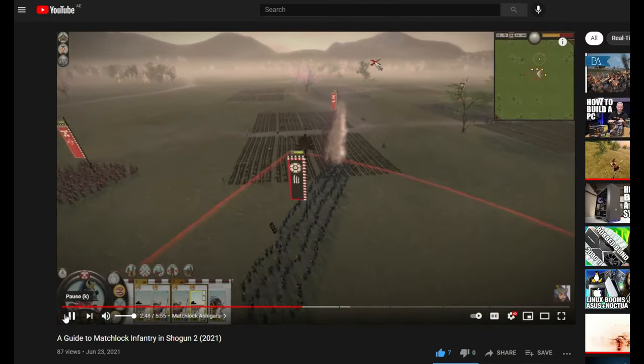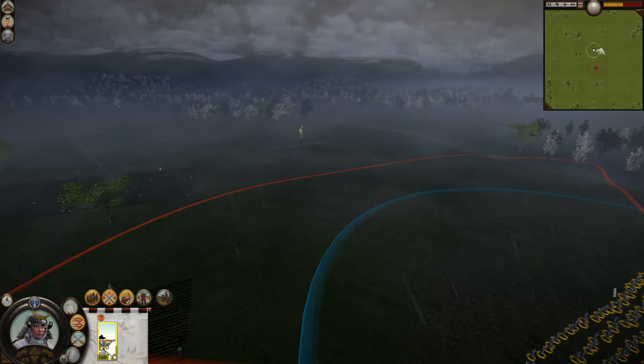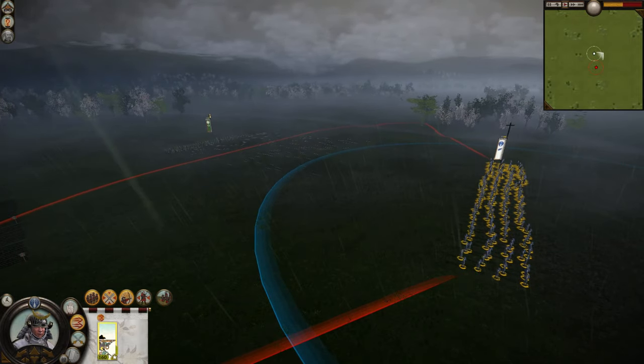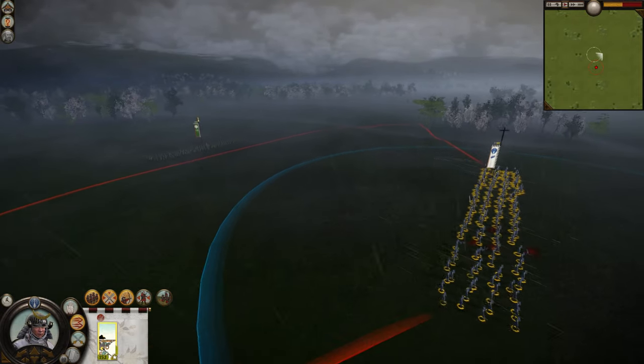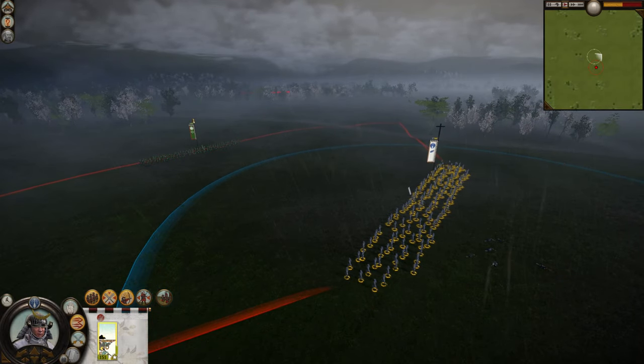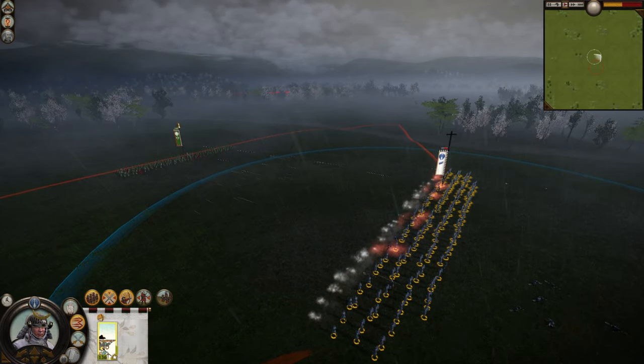The demoralizing effect of gunfire makes this contest even more lopsided. The only real advantage left for bows over guns is their longer range. This makes them an effective counter to gunpowder units, except that the campaign AI rarely recruits gun units, so this only really applies in multiplayer — and again, only if the other player brings guns.